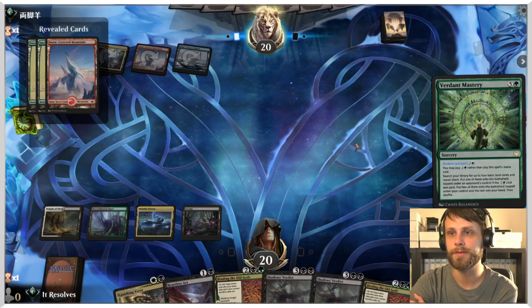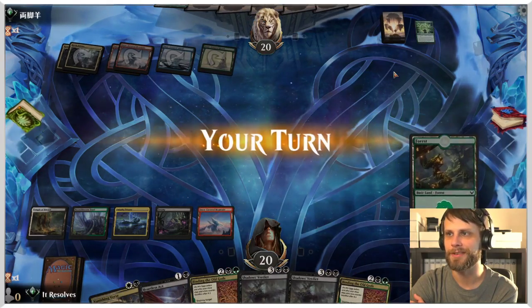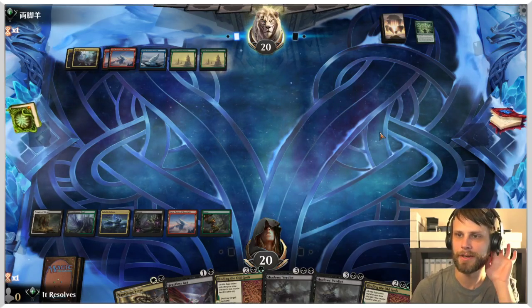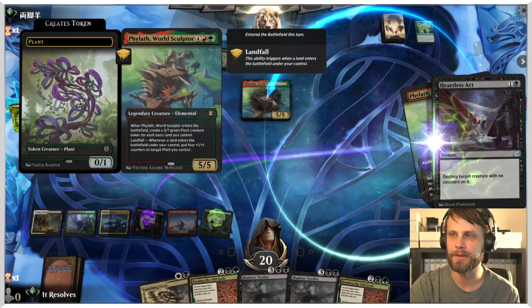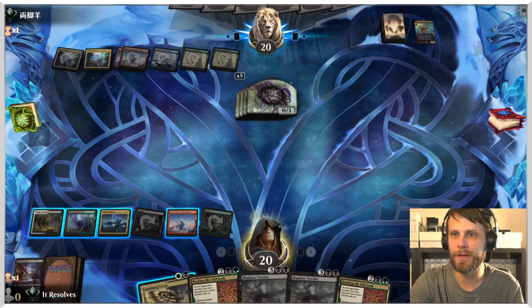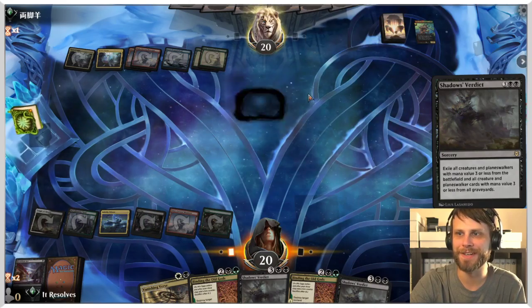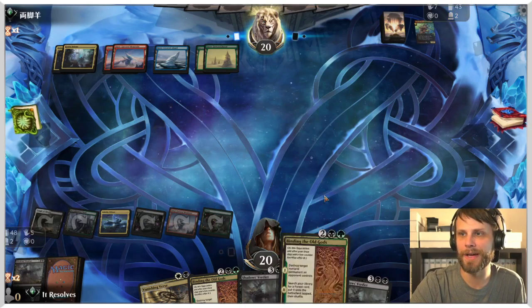Okay, just big ramp - this is a little scary. We get one of the lands which is interesting. We'll see what happens, but we're very well set up regardless of what they end up playing. A little worried about something like Genesis Ultimatum. I'm just going to Heartless Act here to get this out while they only have one mana available, and then we get to sweep to get rid of all these. Not upset by that at all - we've got three Shadows' Verdicts so I don't feel bad about using one.